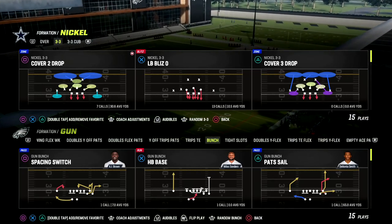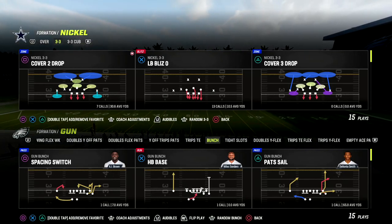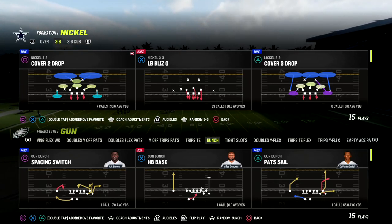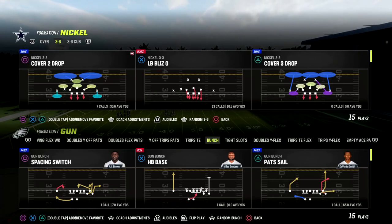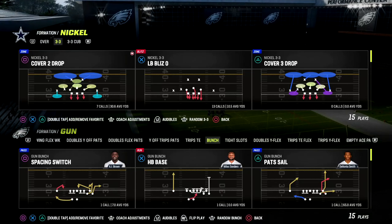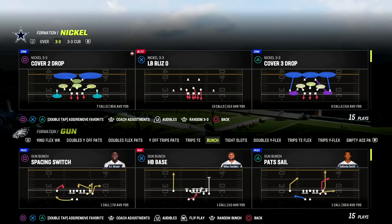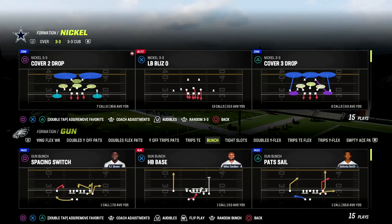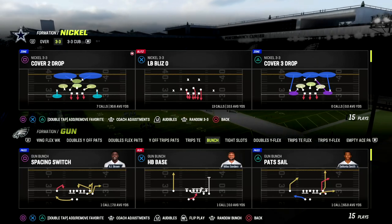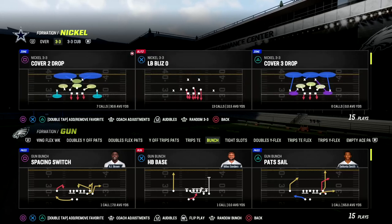It's able to basically force the dump-out on the running back, and we teach you how to do that in the ebook. This defense also provides a lot of options when it comes to coverage. The Patreon is only $10 to become a member and you get access to all of my Madden 23 offensive and defensive ebooks — we just dropped our 16th ebook of the Madden 23 season.